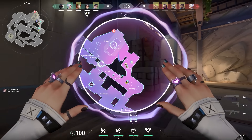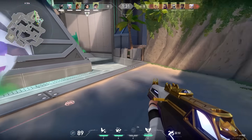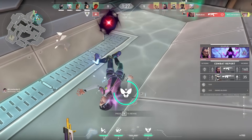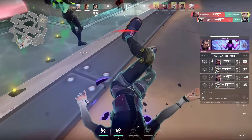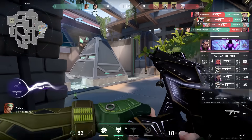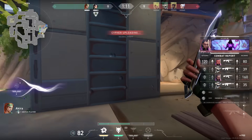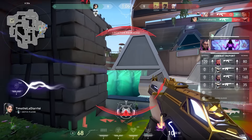In this round I had my ultimate ready. If you have your ultimate ready with Clove, going in first is not a bad thing to do. I just got very unlucky with the Skye flash timing. Also, pushing through a smoke like that is usually not a good thing to do. Even though I had to get a kill inside my ultimate, I could have just waited a few seconds longer - you don't have to rush immediately.